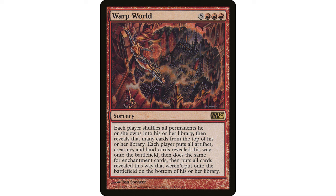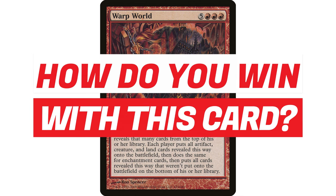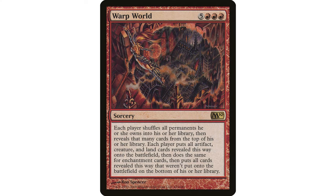I had a patron tell me about a game where this happened and it uses a really funny old card. The question is: what card interacts with Warp World to win you the game? You could use Teferi's Protection to phase out all your stuff so it doesn't get shuffled in, but that doesn't necessarily win you the game — your opponents still have a bunch of stuff. The funniest one I've ever heard of is with Monkey Cage.